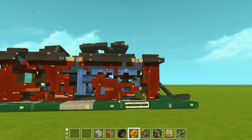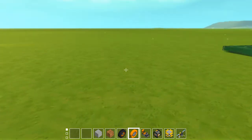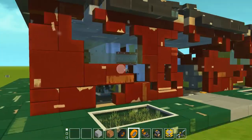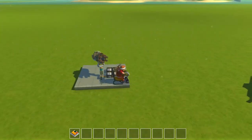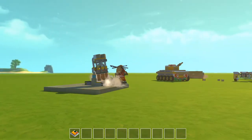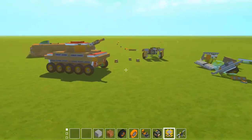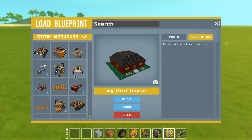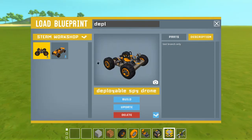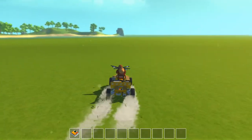If you guys want to see more Scrap Mechanic content, or more content in general, give me ideas in the comments down below, or hit the like button if you want to watch more of this. That's pretty much what I wanted to show you guys. They fixed the glitch where if you shoot straight down it propels you upwards, and they modified the knot-back mechanic. In my old vehicle — the turret deployer — it doesn't work as well as it used to now because of the updates.